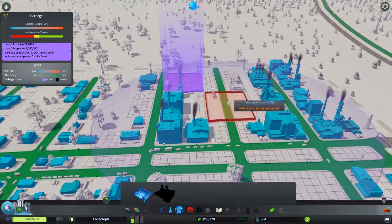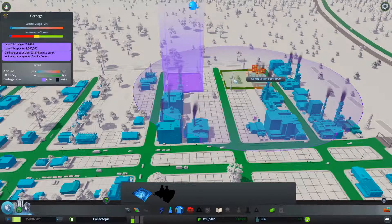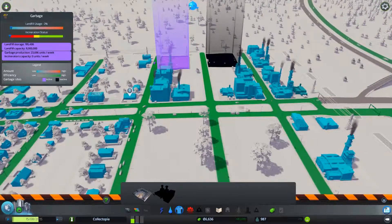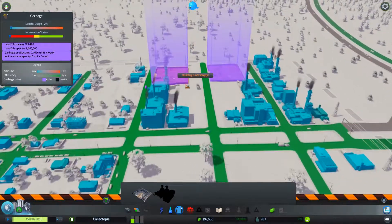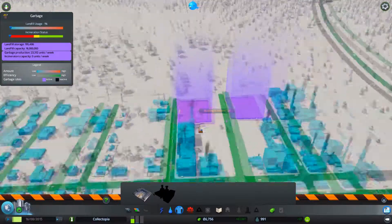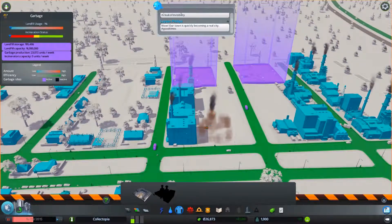The garbage situation — yeah, it will get rid of a few buildings which is okay. Then get rid of this building, but it's not empty. How do I empty a building? Oh — we've reached a population of 1,000! Let's stop the game.